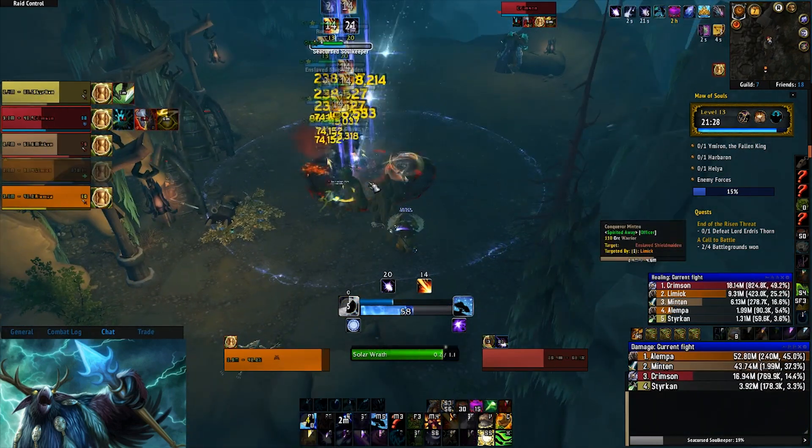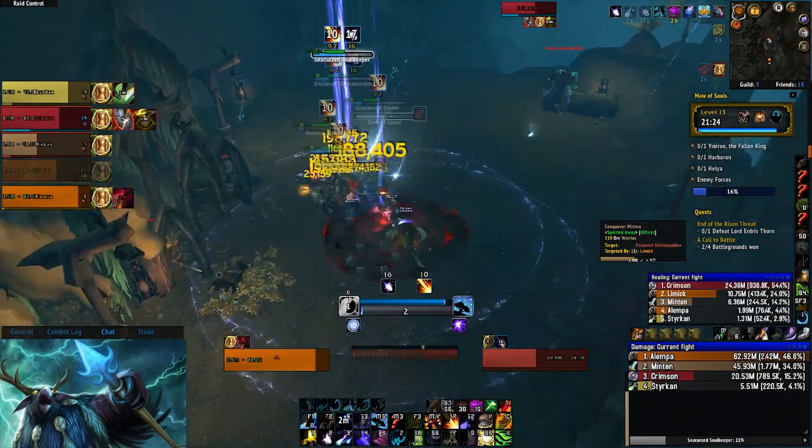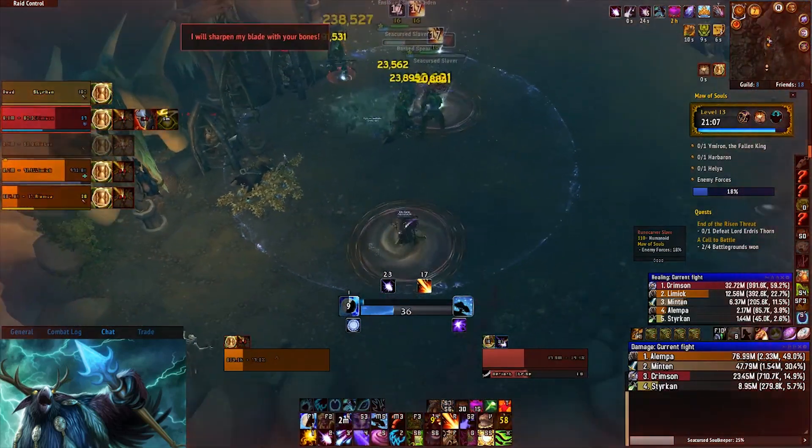When it's a shard, you go to the shard while using Soul of Wrath, and instead of using Starsurge you use Starfall. That's basically the only difference.